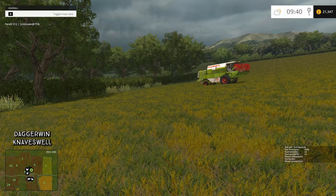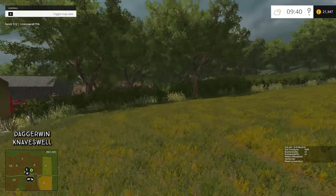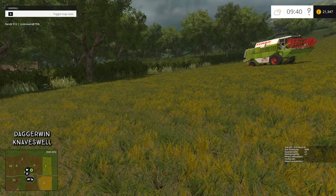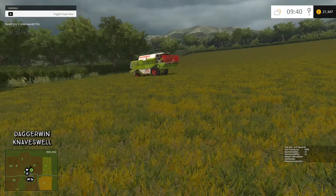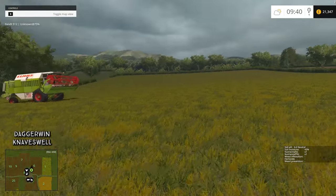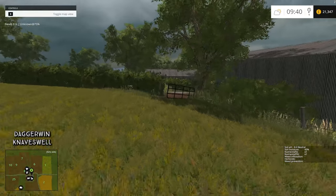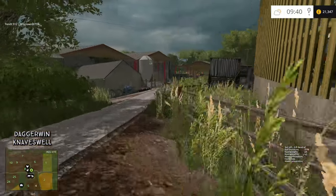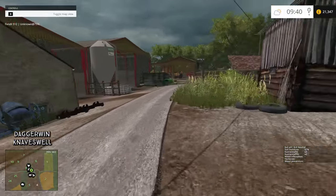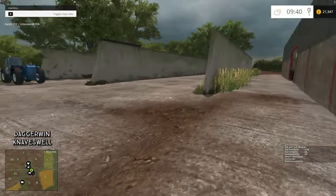We're now ready to place the shed. Field number six I've established is not the field for us because the shed doesn't really go with the terrain — it just goes flat and sort of hovers on either side. With this being quite a rolling field, field six is not good for a shed. We need to find a totally flat piece of land, which might sound easy but on this map is actually very hard.